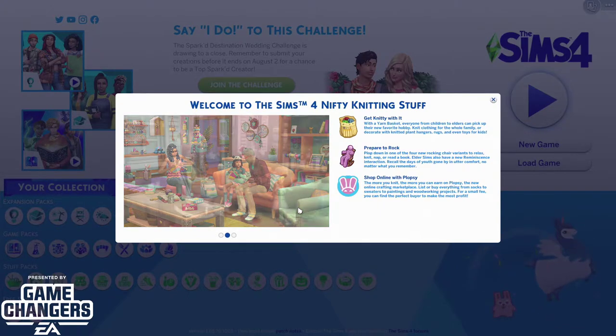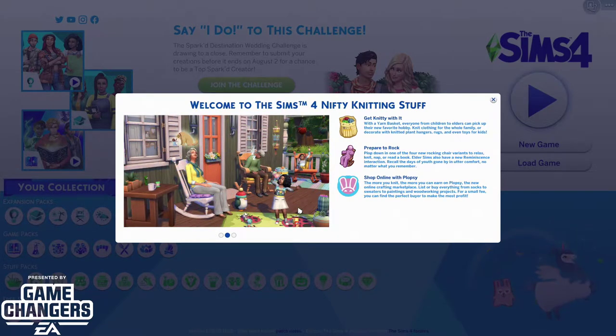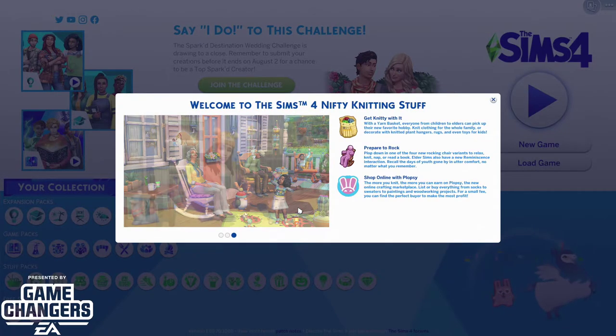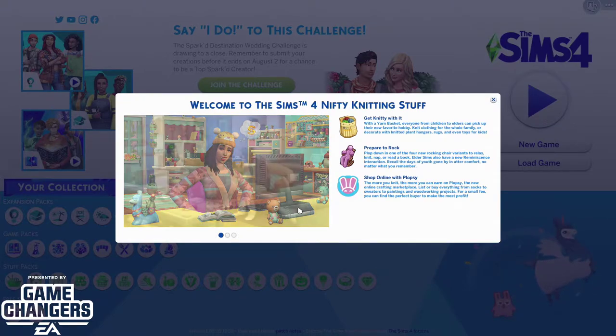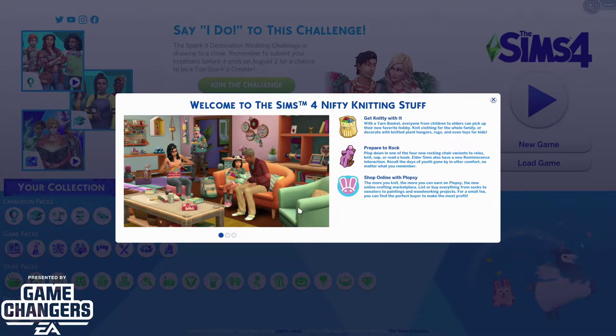Why can't they just have normal names? I was thinking about this — they have 'Get to Work,' why can't they do like 'Get to Knitting' or something? Give us something a little easier, kind of make it all coherent. But they added the knitting skill, you can prepare to rock — they added some rockers with cool new animations — and you can now shop online and buy new knitting material, kind of like an Etsy idea.